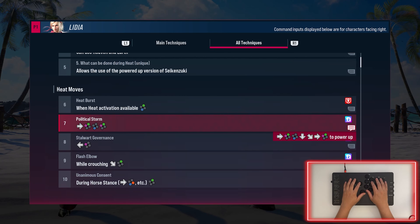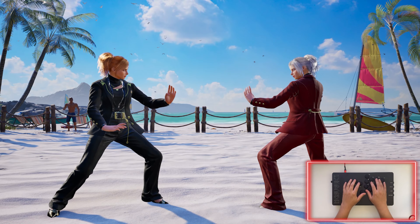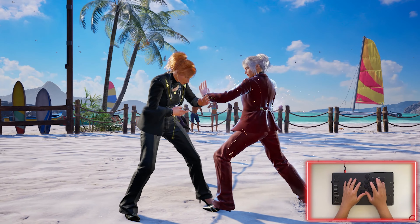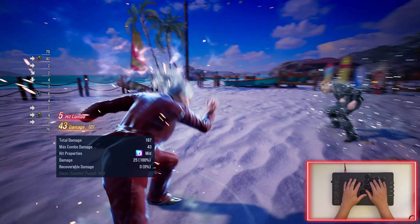The power up is just pressing QCF before the 1+2. I'm going to show you the input with no blue spark, and now I'm going to show you the input with the blue spark. As you can see, the blue sparks appeared just before she went into the final two hits. Her blue sparks have more damage — Political Storm with no blue spark is 38 damage, and with blue sparks it's 43 damage.